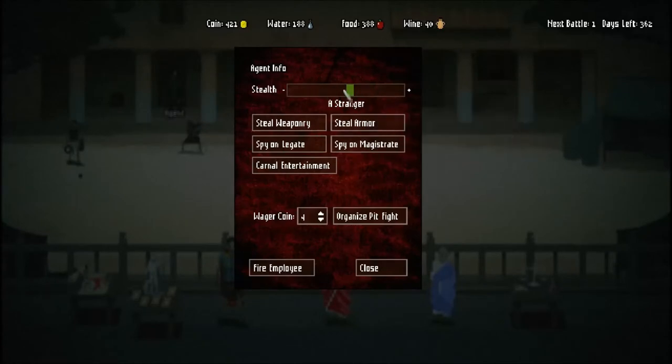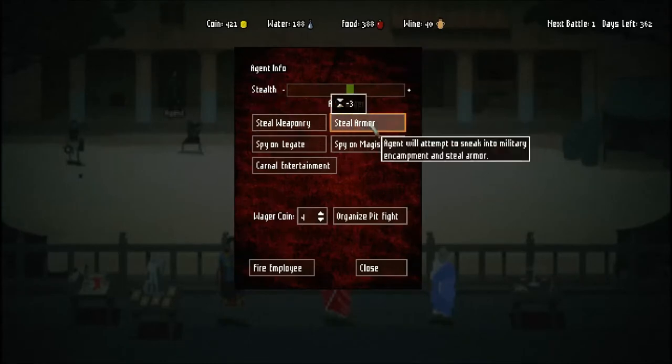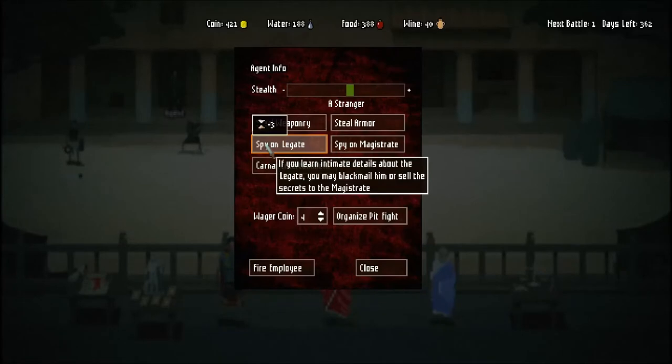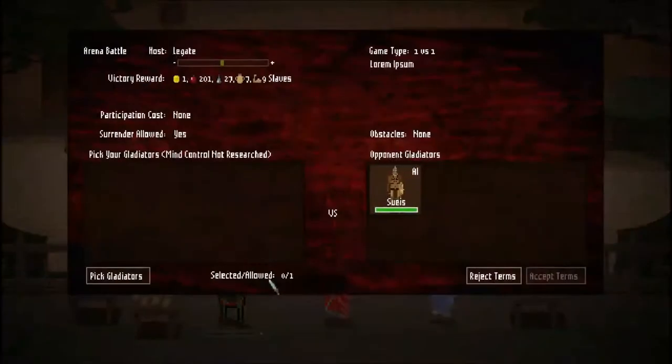Basically, whenever it seems like he might get caught, just let him lay low for a little bit and then send him back out. What he can do is steal upgrades for you, which is really nice and doesn't cost you anything. Or he can spy on the Legate and the Magistrate. When he comes back with secrets on them, you can sell them to the other guy. So as long as you don't get caught, you can pretty much upgrade your influence with these two guys for free. It's really, really useful. We're going to spy on the Legate - as long as he doesn't get caught, we don't take a penalty.